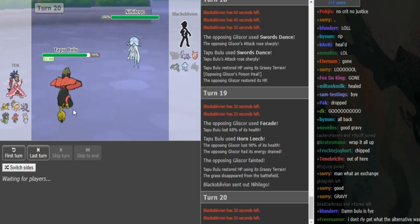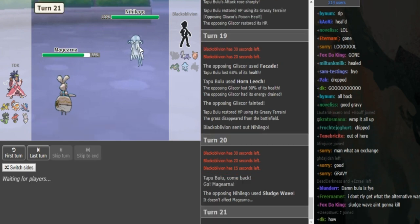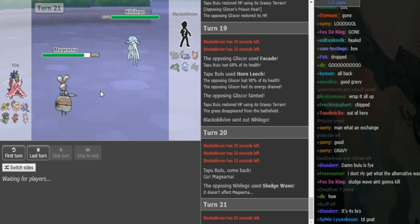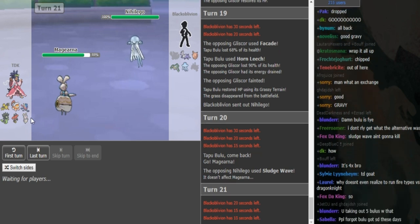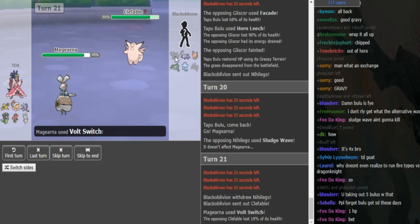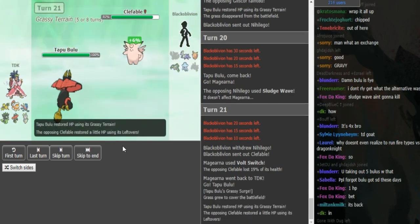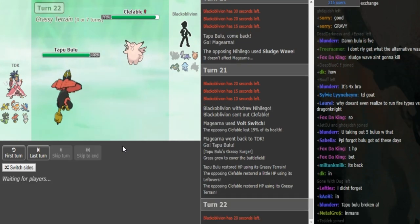TDK should switch again obviously. Magearna is the safest switch just in case Nihilego has HP Ice — usually they run HP Fire but sometimes HP Ice. Black Elvin tries Sludge Wave again trying to catch him staying in — a misplay for TDK to stay with Bulu. He can Volt Switch since Gliscor is gone. SD Bulu was not used for a while but it's making a comeback — used by Zomok last week and now TDK. People will have to start prepping for this again, maybe we'll see Tangrowth come back with Sludge Bomb.